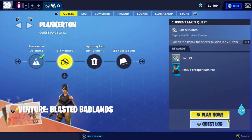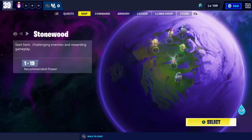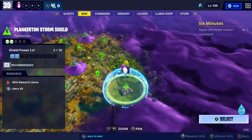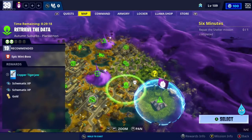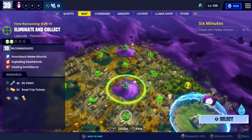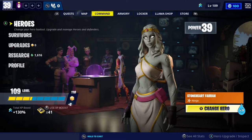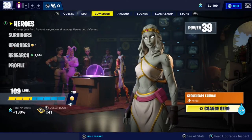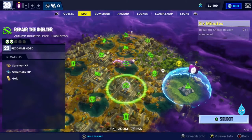Hey Commanders, welcome to another episode. Today we are going to do six minutes. We have to complete or repair the shelter mission in a 23 plus zone. Repair the shelter is a mix of mobility and static defense — you have a place to defend, but you also have to run around and find things, so it's like rescue the survivors meets ride the lightning. We have one right here that qualifies, and because we have to run around I'm going to use a ninja loadout so that we get more mobility, because how fast you gather the pieces to the shelter really matters.